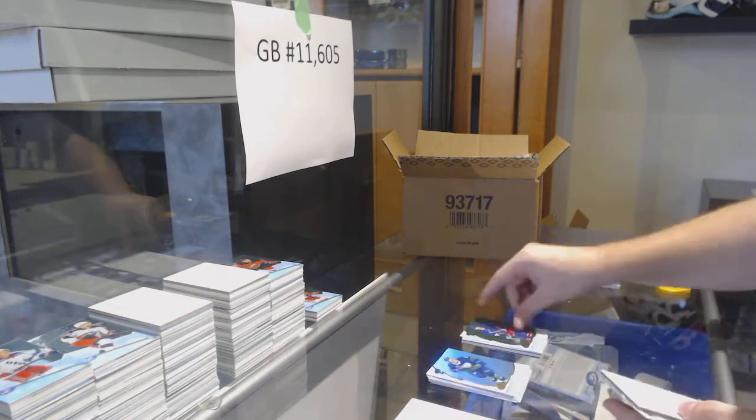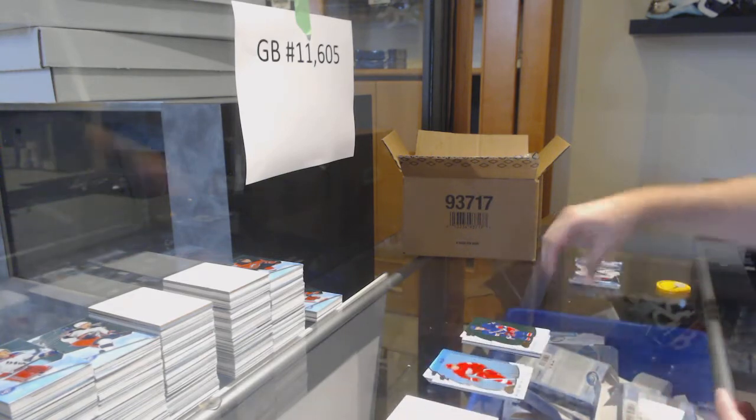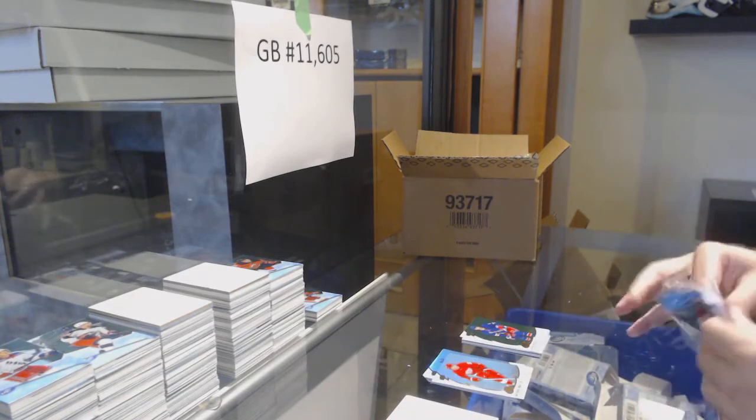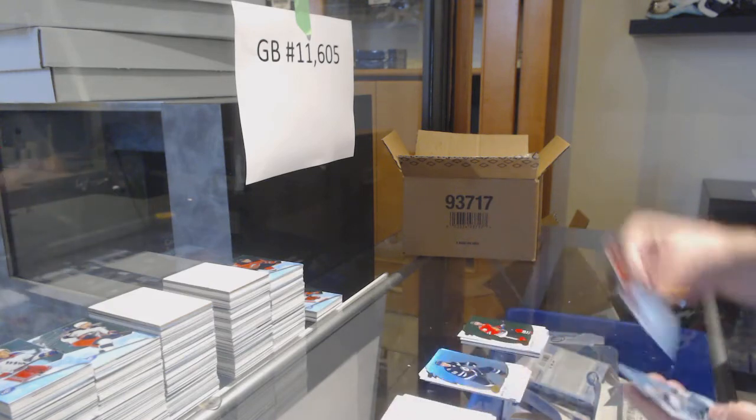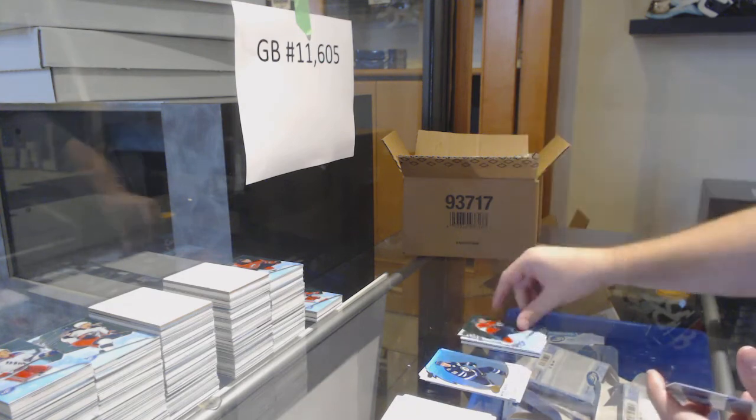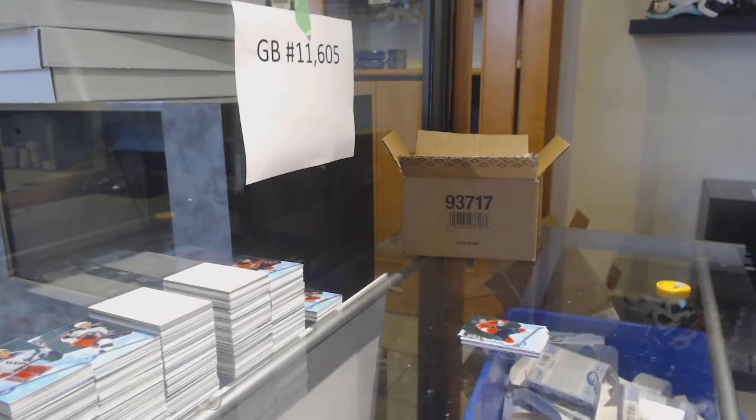We've got a Rangers Orange of Trouba, and hopefully this is not one of those missing pack cases again. We've got a Taves Emerald and a $4.99 rookie of Sorella for the Panthers.